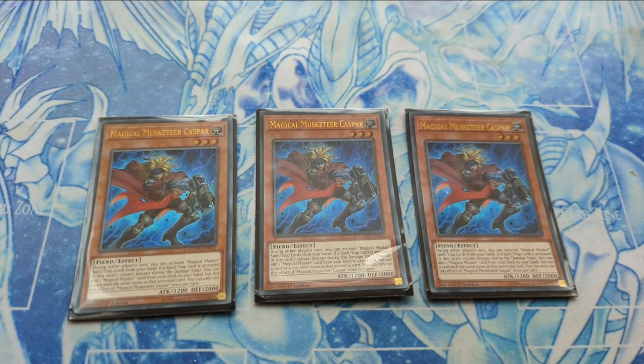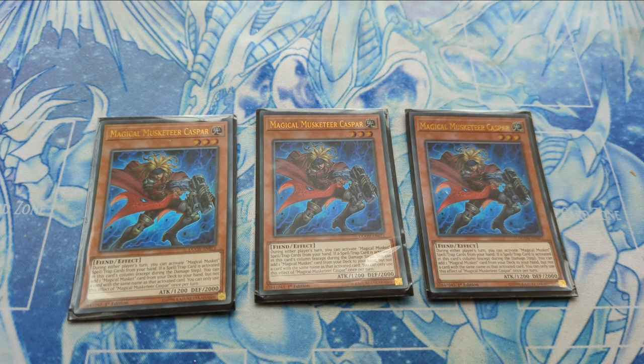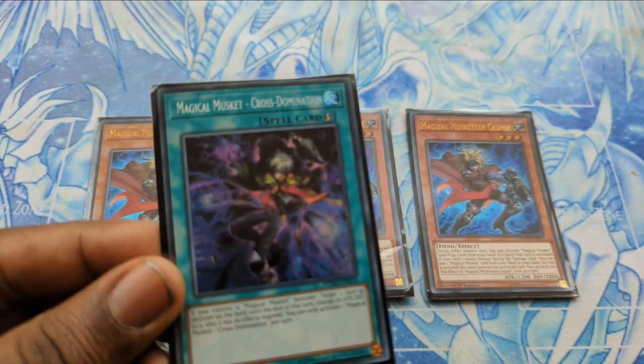The next three-of in Musketeer Runics is Magical Musketeer Casper. This is one of your key cards in this deck, as it will allow you to add all the Magical Musket cards which are going to be useful for breaking your opponent's boards. If a spell or trap is activated in its column, you're going to be adding Musketeer cards. My saying with this deck is: if you control the field, you control the game — and Casper really epitomizes that.